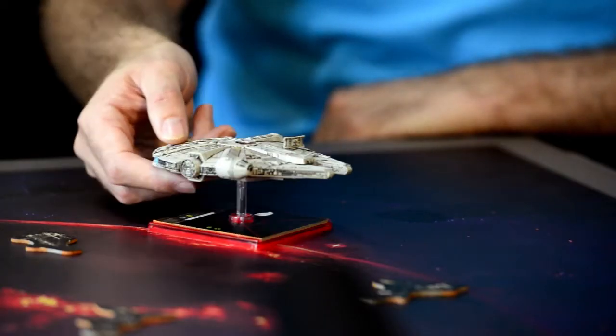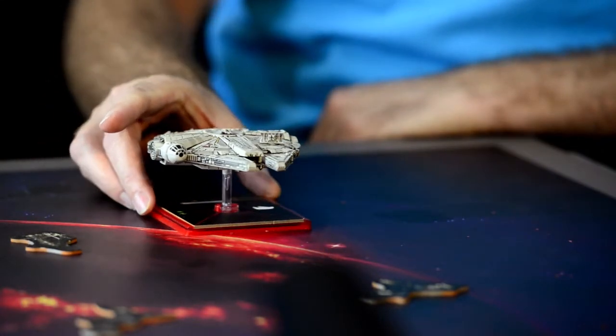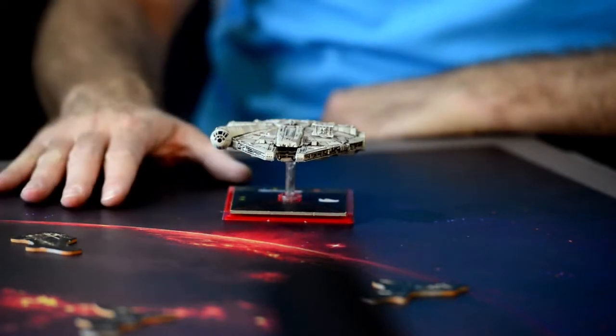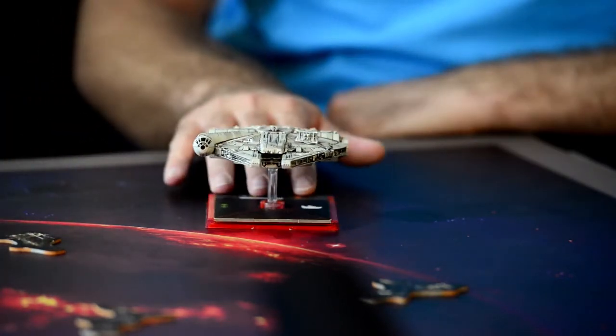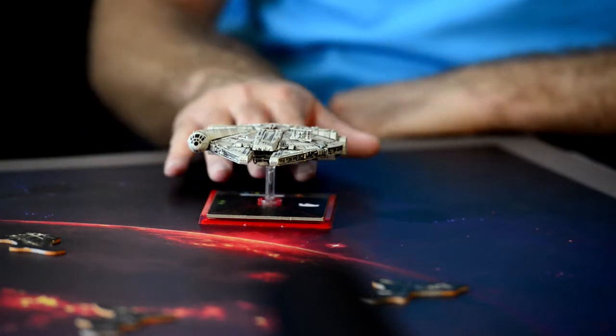X-Wing is a Star Wars miniatures game. We basically have miniatures like this that we maneuver around a play surface, and we will basically maneuver through obstacles scattered around the field. The intent is really around destroying the opponent off the board.